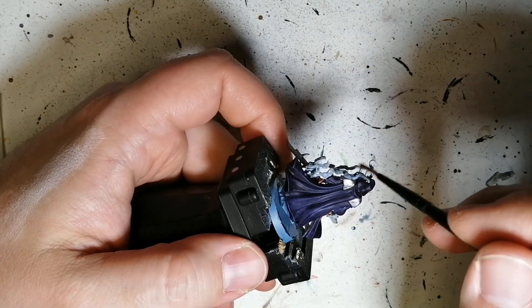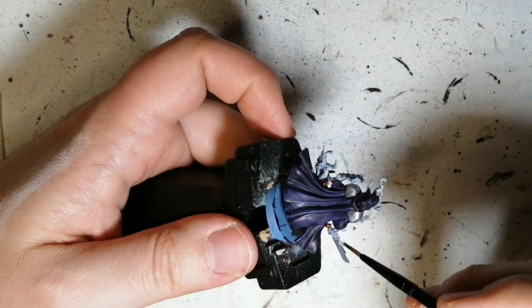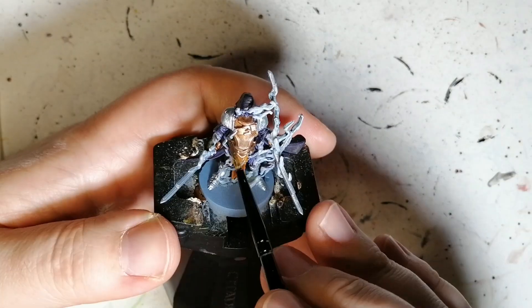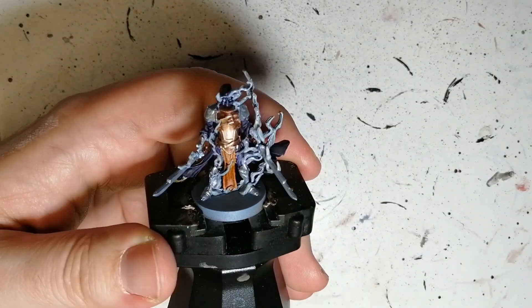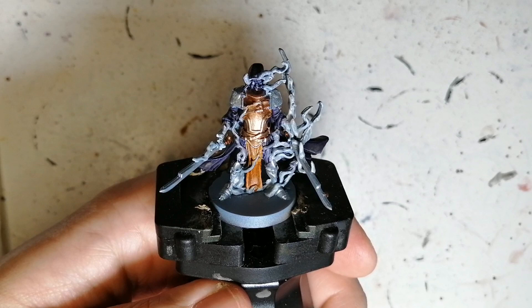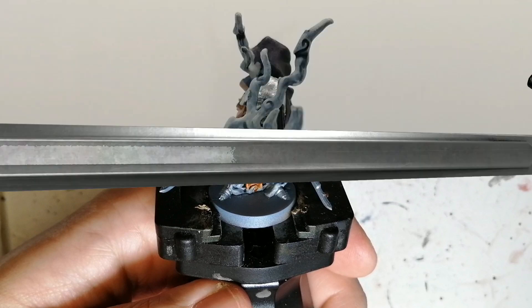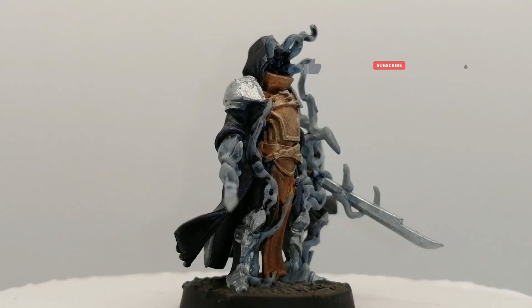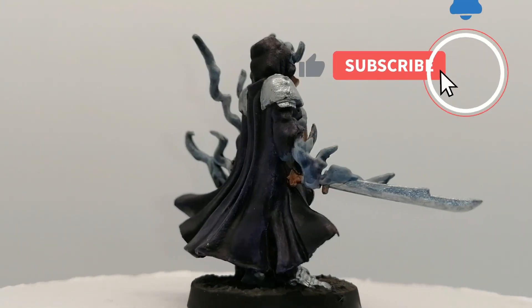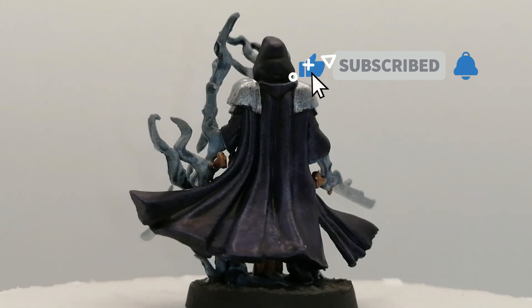I'm very proud of what I did on this one. I hope you guys are too, and if you are, hit the like button — it doesn't hurt you and it doesn't cost you anything. Subscribe too, that'd be great. Alright, there you go folks — Mist is painted and ready for the table. Added a little bit of dark earth to the base, black rim, and we're good to go. Thank you guys for watching. We'll see you in the next one.